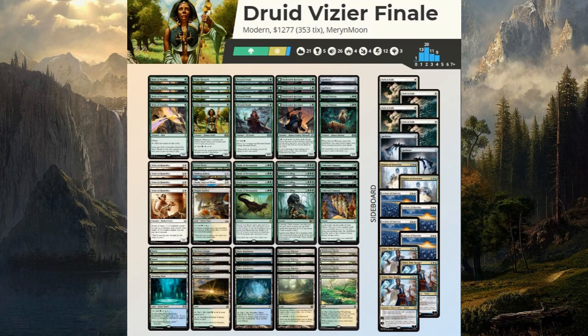We have a total of 21 lands, which should be plenty given that we have 9 mana dorks plus 4 Devoted Druids, so we pretty much have 13 mana sources beyond lands. Horizon Canopies are our tech lands - we can crack them if we need more cards to find the combo a little bit better.